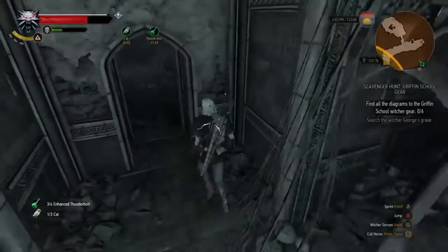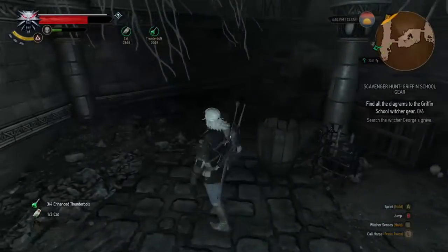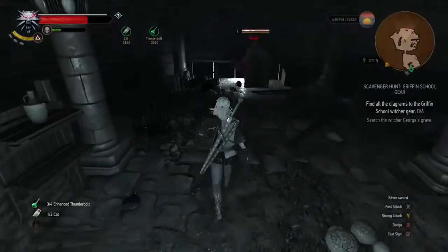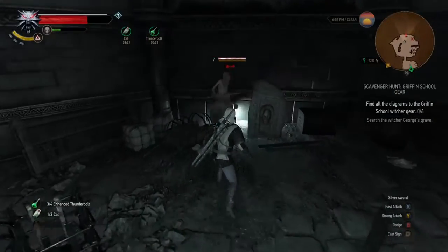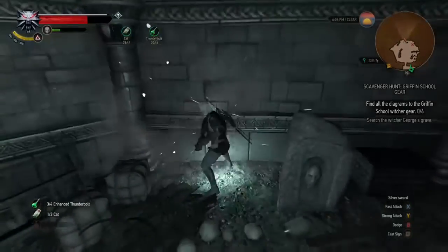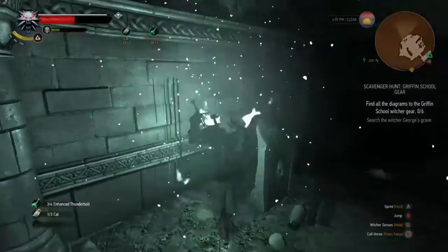You want to go to the left here and keep going all the way down. There's a bunch of loot in all these rooms, make sure you get all that. There's one more — let me get rid of him real quick. They always tend to pop out behind you, but he's gone.